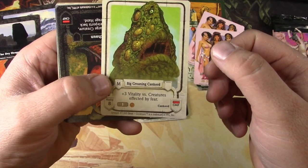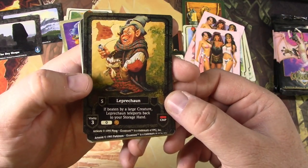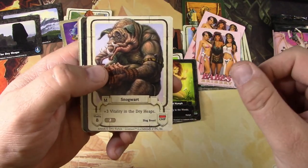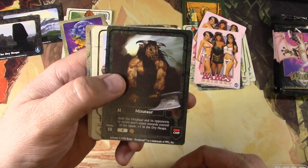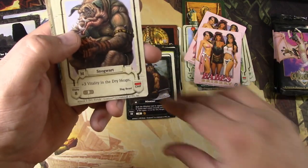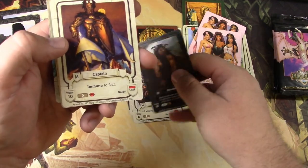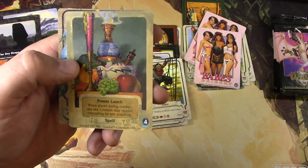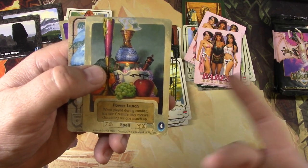Big Groaning Cankered — Cankered is the creature type there. Leprechaun — cool, that's more Mike Plug art. A Wild Nymph. Snogwort. I actually really like the art style on this — it's better than Hyborian Gates. You've got more than two artists doing exactly the same thing with really leftover art. Another duplicate in the same pack. Captain. A Jibber. Power Lunch — when played during combat, any one creature may receive channeling for one matchup.